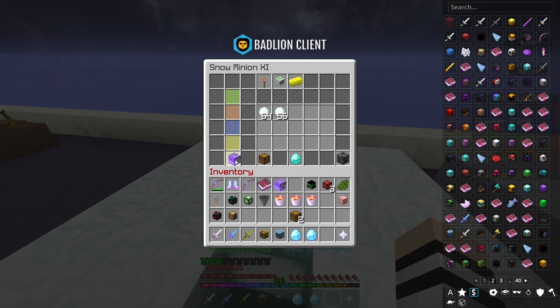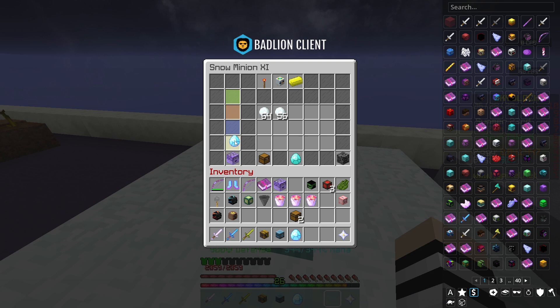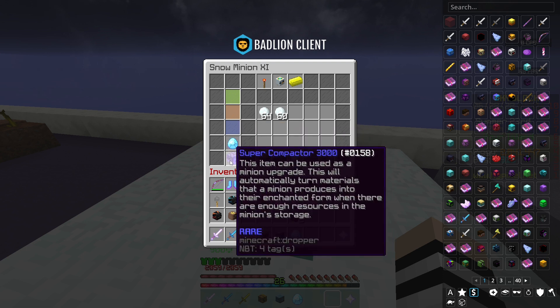The best starting-off thing you need is a super compactor, because otherwise this thing is basically useless — it will just fill up with snowballs and be completely useless. So what we do is put in a diamond spreading and a super compactor. This is the most basic thing you can do with a snow minion, and the cheapest way to set it up.